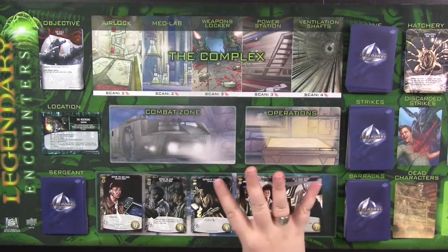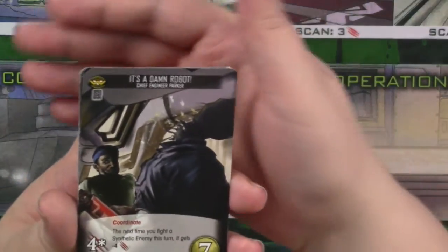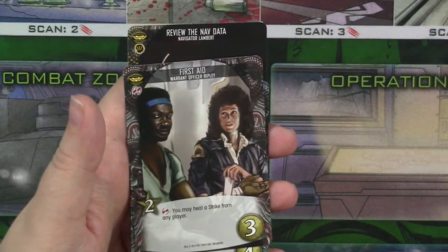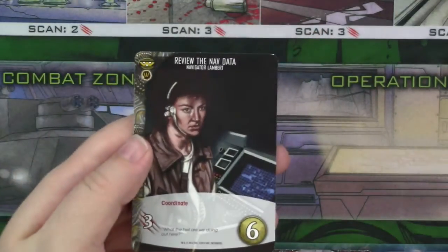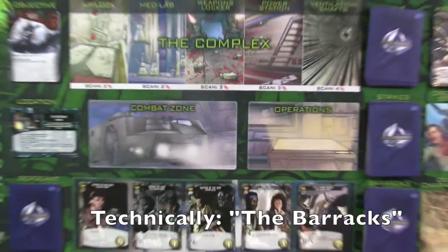In order to create your market deck, all you need to do is choose four characters who will have their own sets of cards from the box. In this case, we have chosen characters from the first Alien movie. So we have Chief Engineer Parker, Warrant Officer Ripley — you can actually play with all four Ripleys from the different Alien movies if you want, which is kind of hilarious — Captain Dallas, another Chief Engineer card, and Navigator Lambert. There are sets of characters from each of the films that you can mix and match to create your market deck.